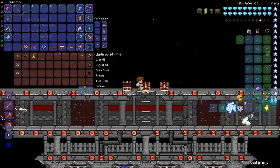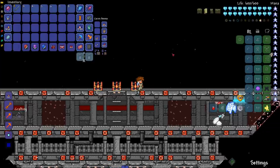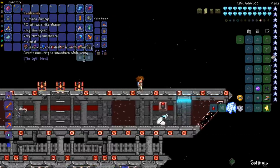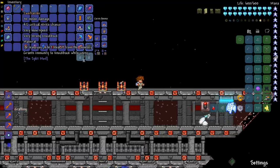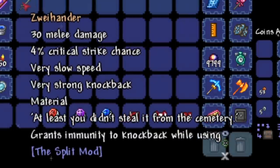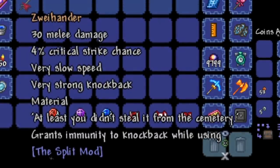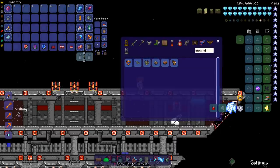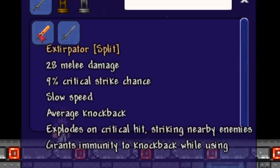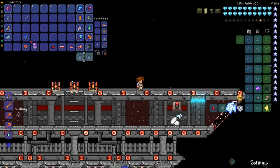We've got the Zweihander — who doesn't love the Zweihander? It's a great heavy two-handed weapon. It does 30 base melee damage. The tooltip says 'at least you didn't steal it from the cemetery.' It also appears to be listed as a material for something. It does less damage than expected, but it's a solid inclusion.